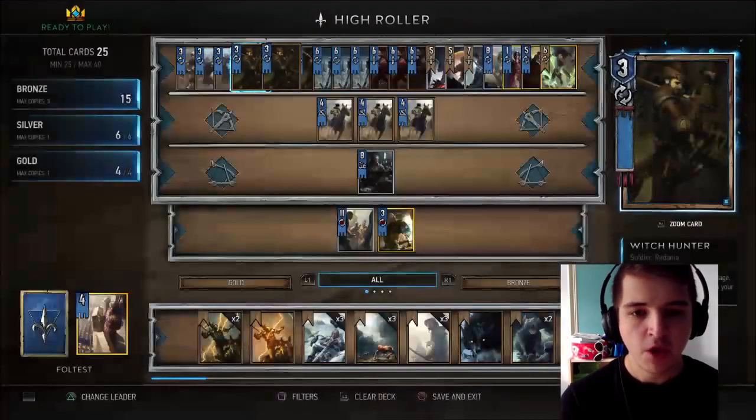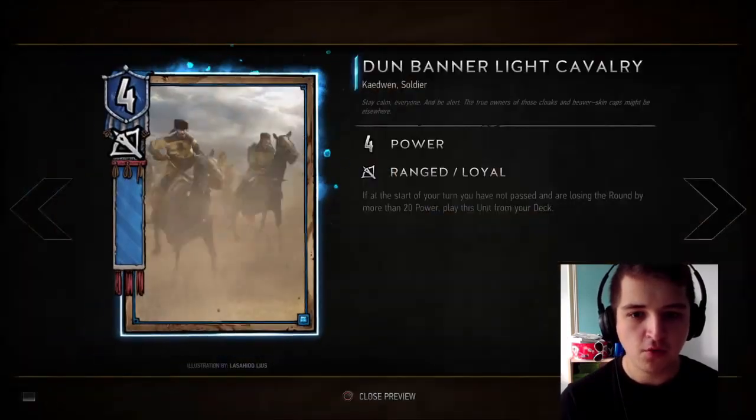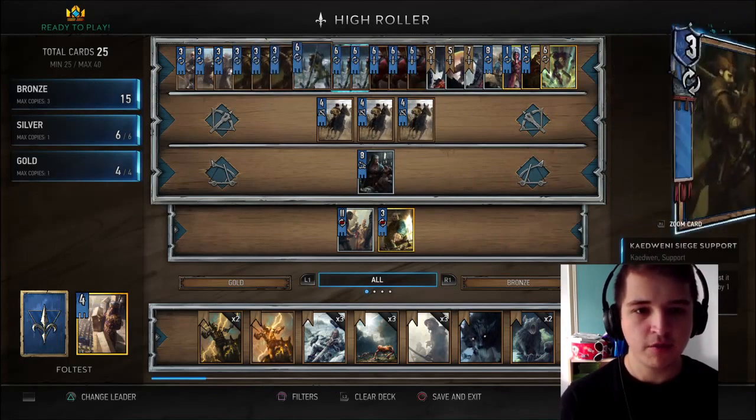And if you include a Faultest buff on that as well, you can actually get up to 22 points off each Poor Flanking Infantry, which is just crazy value. We've also got our Witch Hunters which pull out our Bootstrap's Commando — that's a lovely little combination. And we've also got our Dunn Banner Light Cavalry. That's it for bronze cards — lots of things summoning themselves from our deck.